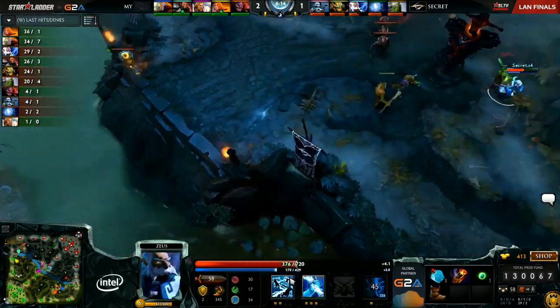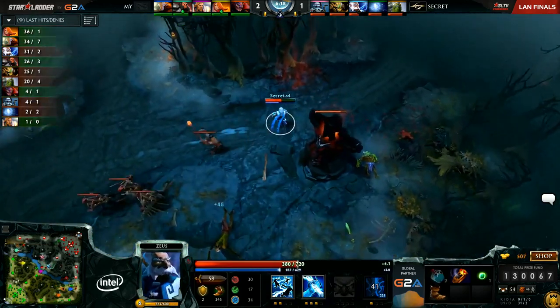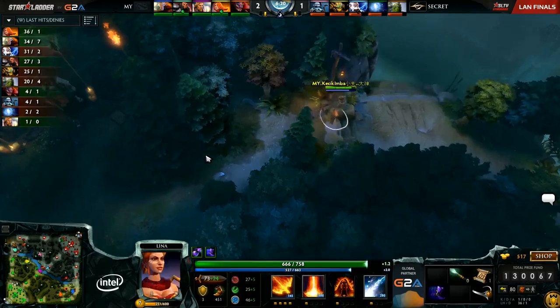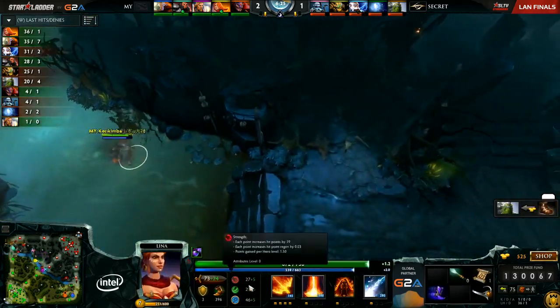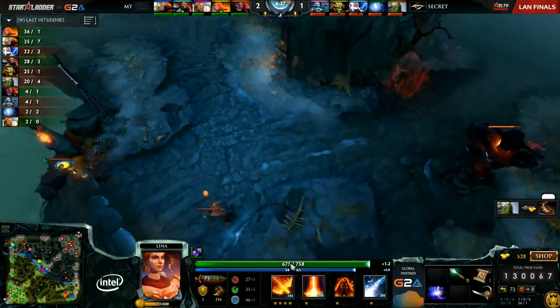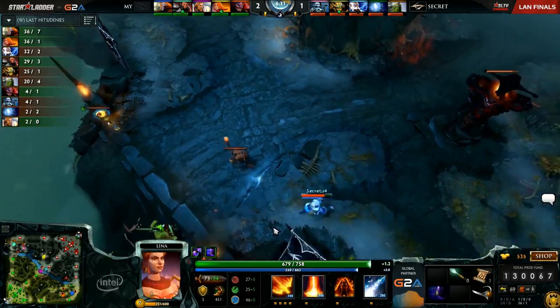Zeus closing in on level 7. Not too bad — dying solo to Lina of course hurts, but still recoverable for S4. Phase Boots also come out onto the Lina, so now Kuro does have a little bit of catch potential, lots of movement speed. And those right clicks with that first point in Fiery Soul actually do add up quite a bit.